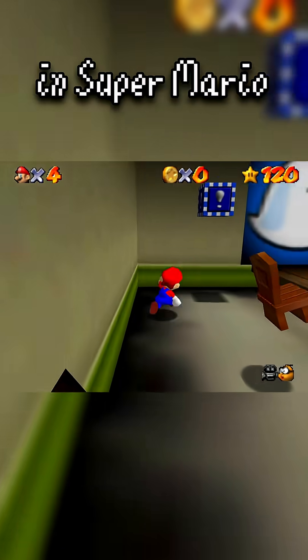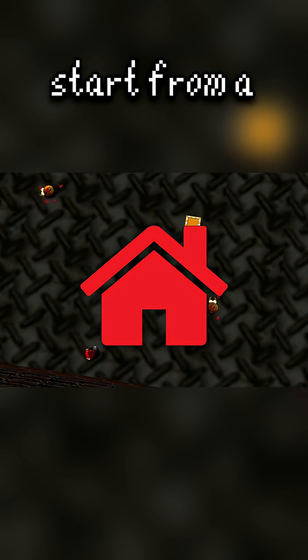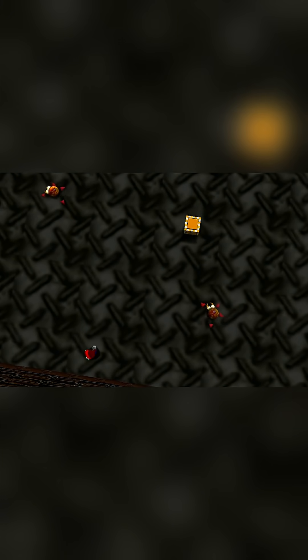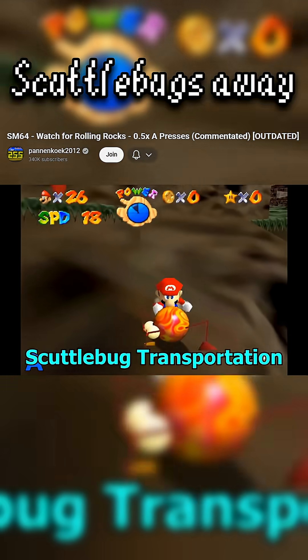Like many enemies in Super Mario 64, scuttlebugs start from a home position. They're not allowed to leave too far from it unless they notice Mario. Mario can also manipulate scuttlebugs away from their home position, which would give them a new home position. This is called scuttlebug transportation.